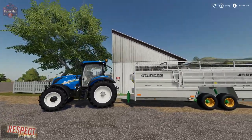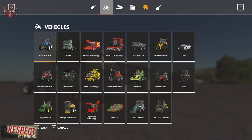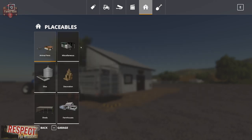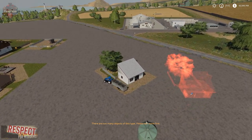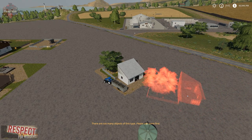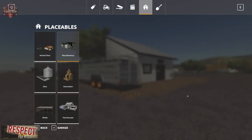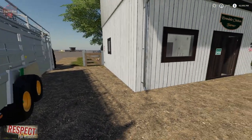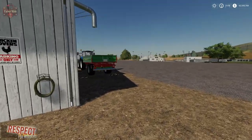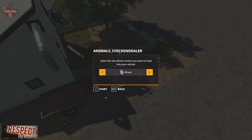Let's take a look at what is involved with this mod. If we look here under Placeables, under Miscellaneous, we now have a chicken dealer for $1,000. The chicken dealer is this particular placeable right here. It includes an animal buy trigger as well as a wheat buy trigger. You can come over here and buy wheat should you so wish.